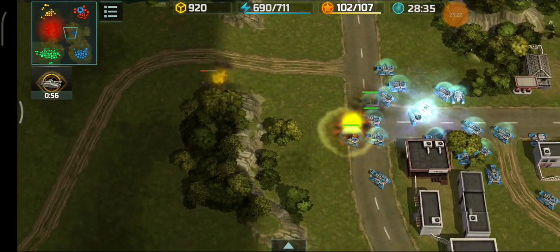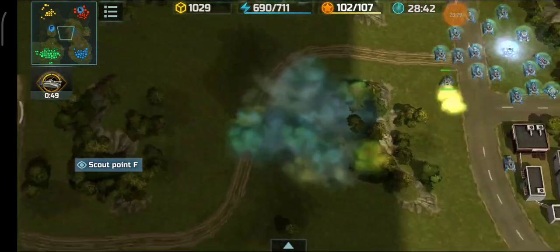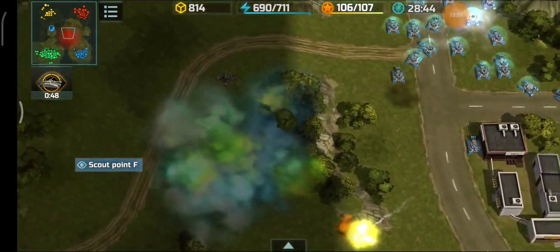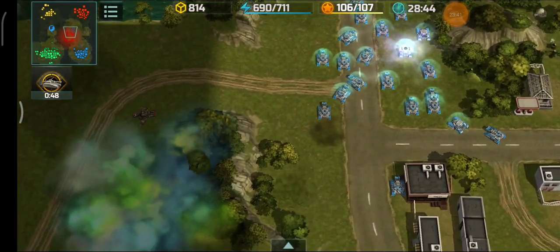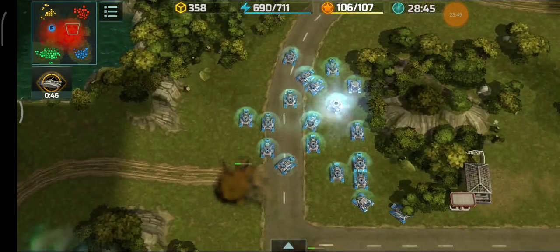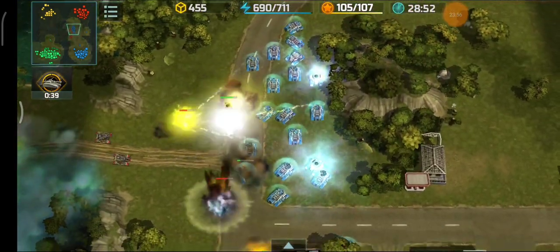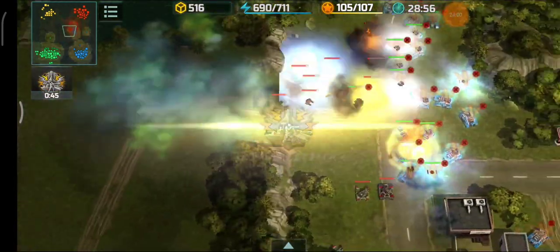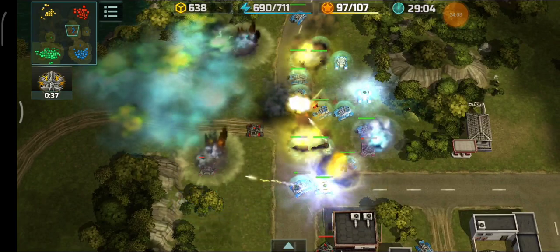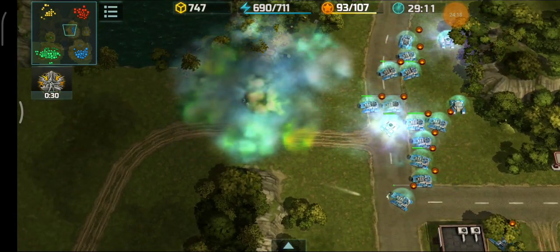My zeus pathfinding is causing issues - my shield generator is exposed, so I need to control that properly. One jaguar and one chameleon are spotted. The red player can either attack my base with just two zeus or hammer my zeus from below the cliff. The red player hesitated because of my solid zeus formation. I force fire around the cliff and take out tons of jaguars plus the chameleon.